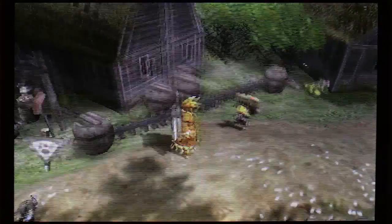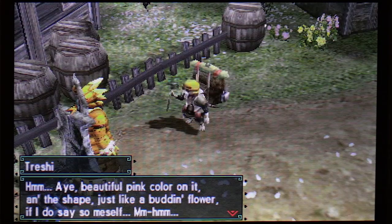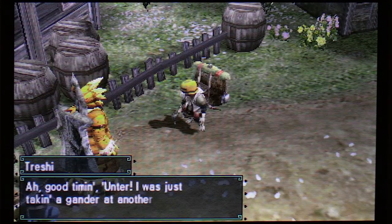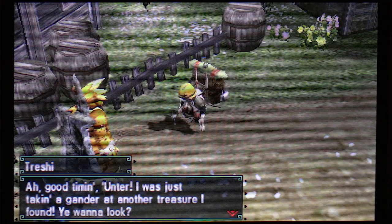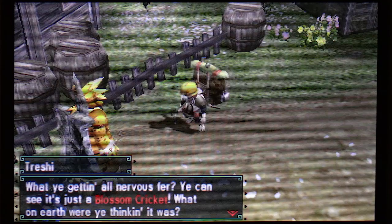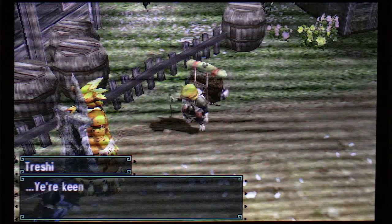Yep, you over there — Treji. Hmm, aye, beautiful pink color on it, and the shape, just like a budden flower if I do say so meself. Ah, good timing, Hunter. I was just taking a gander at another treasure I found — ye wanna look? What ye gettin' all nervous for? You can see it's just a blossom cricket. What on earth were ye thinkin' it was?